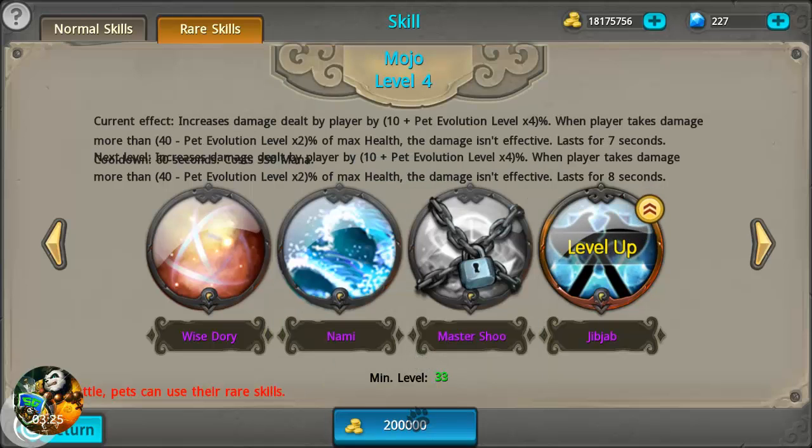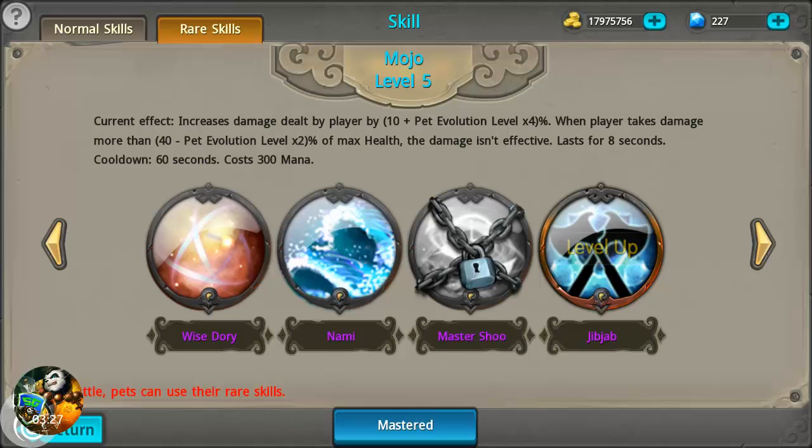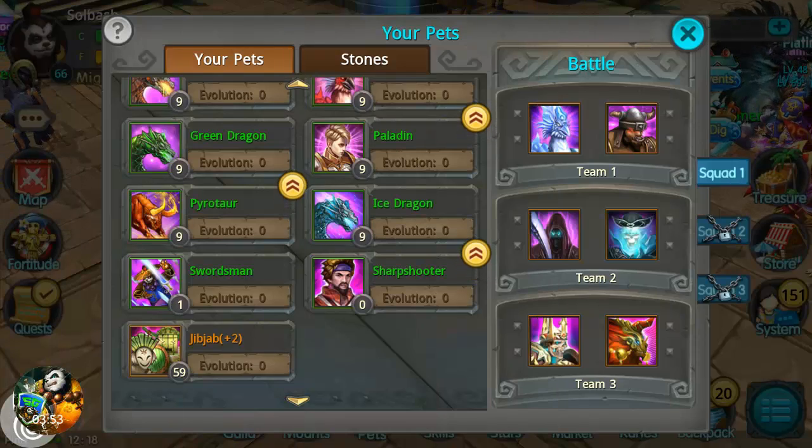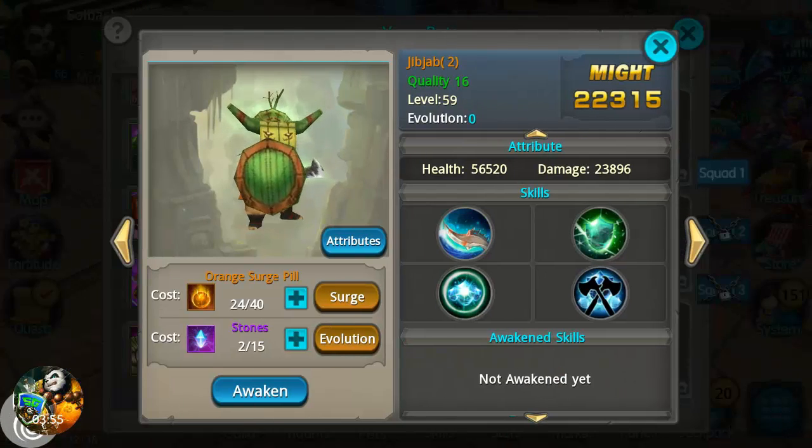Let's go ahead and max this out. The current effect now increases damage dealt by player plus 10 times 4, and when the player takes damage more than 40% it lasts for eight seconds — pretty nice. Mana cost went down to 300 instead of 500.